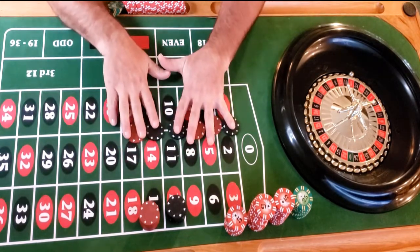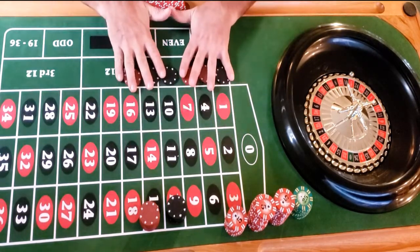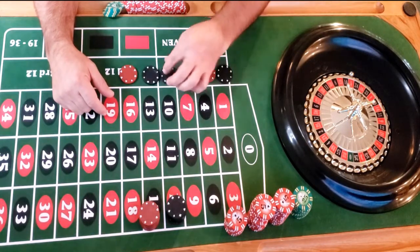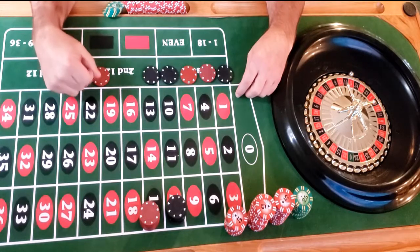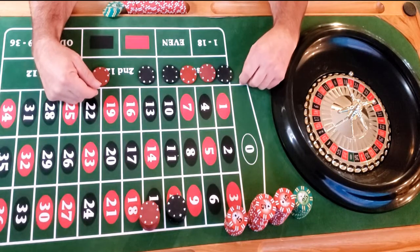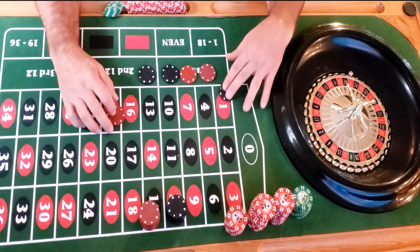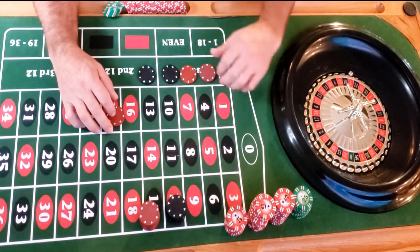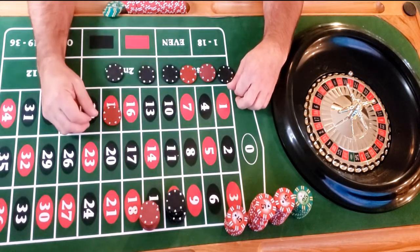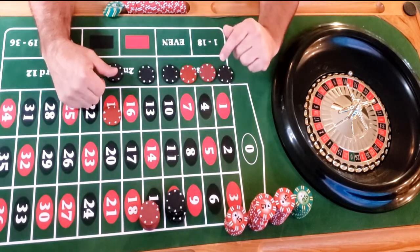I've done six spins — the first was black, then red, red, black, black, and red. So we're using this sixth roll to tell us about this pattern. The sixth roll was red and the first roll is black, so they're different — that means I'm going to do the exact same pattern playing just red and black. If it had been black, we'd do a different pattern: red, black, black, red, red.